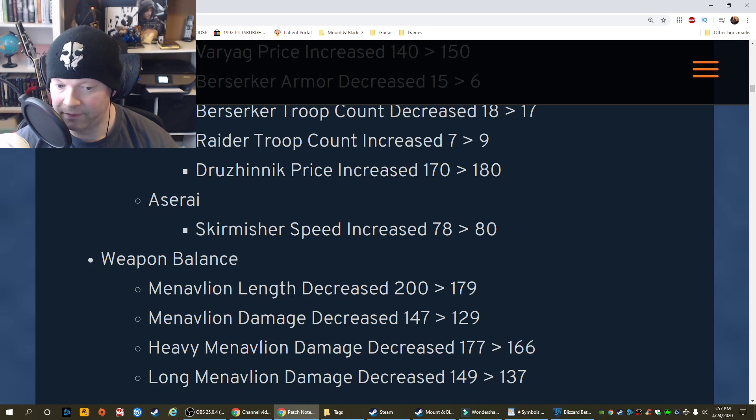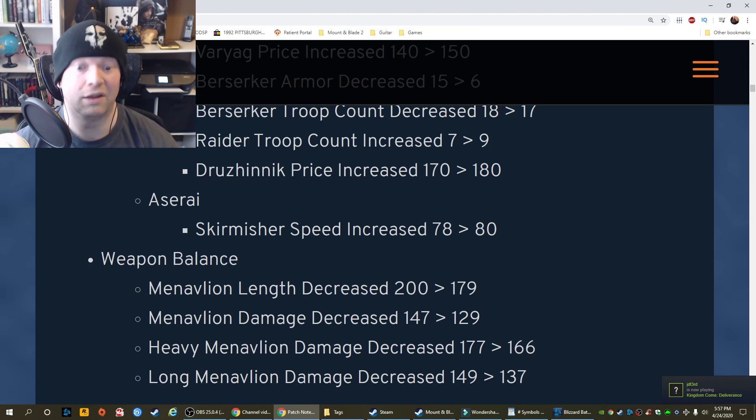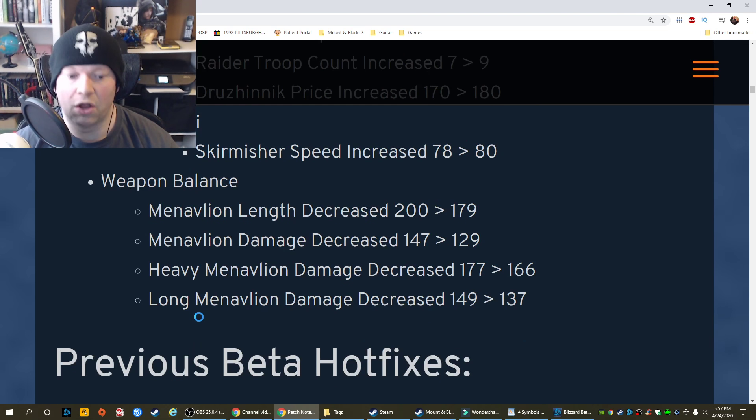Manavlion length decreased from 200 to 179. Manavlion damage decreased 147 to 129. Heavy Manavlion damage decreased from 177 to 166. Long Manavlion damage decreased 149 to 137. So it's like a little peewee.